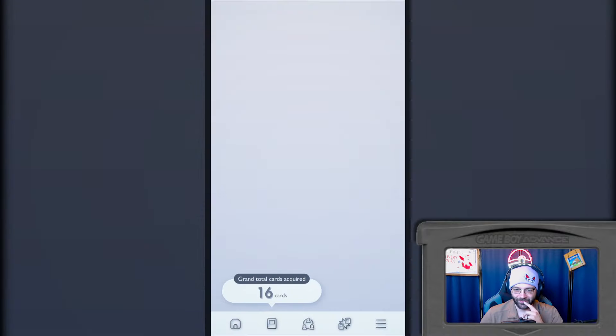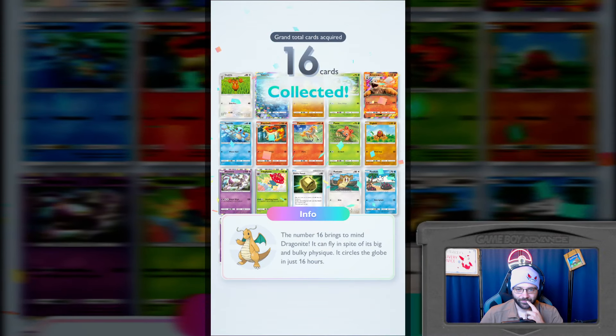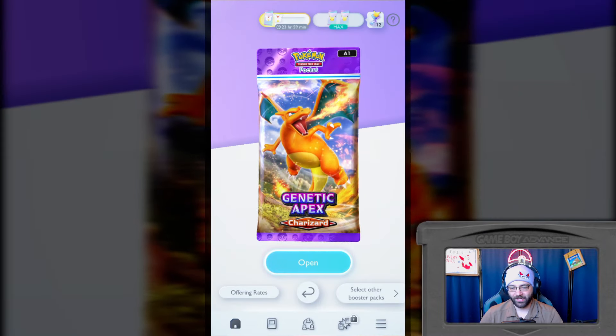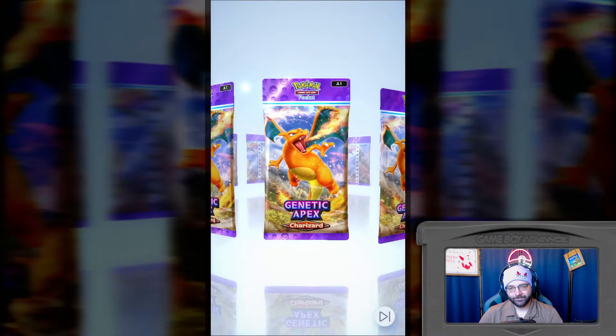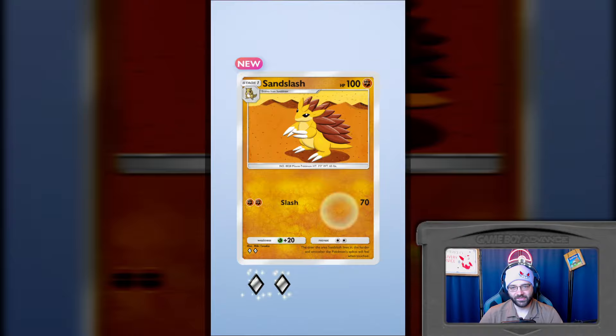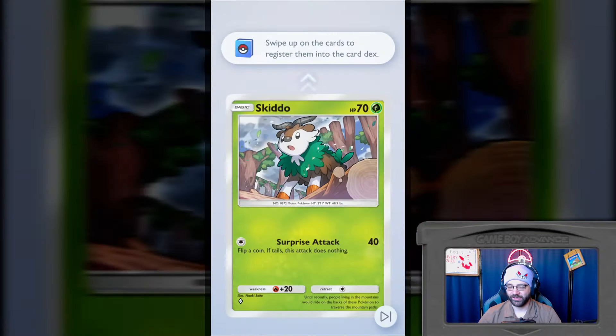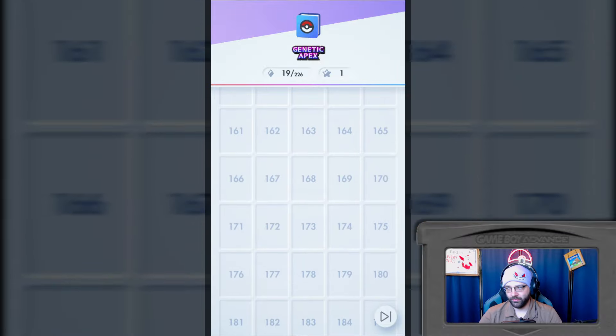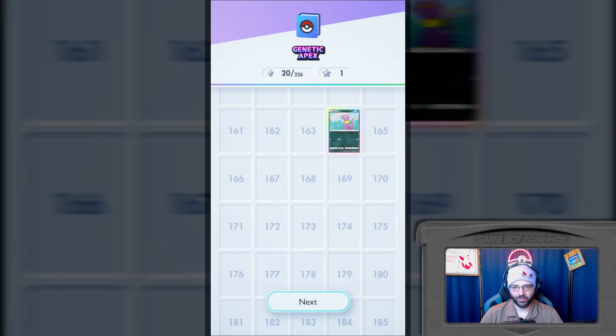We have a base set Kadabra. Interesting. So yeah, we are definitely getting reused artwork in here, but some of those things we saw were definitely not reused artwork. I have to wonder how often we're going to get sets on here. Because we are reusing artwork, it looks like we are going to be getting all unique sets to this app. We're not going to get our traditional sets being released on here - more so you're going to get some cards from them on here.